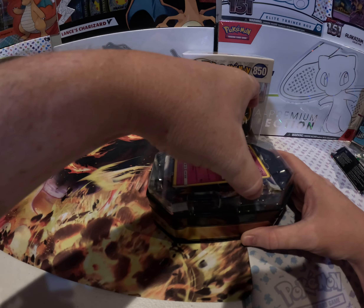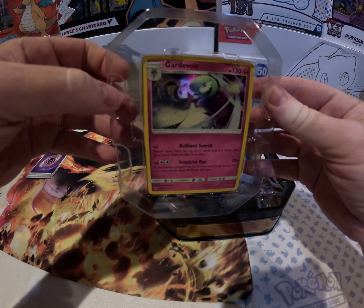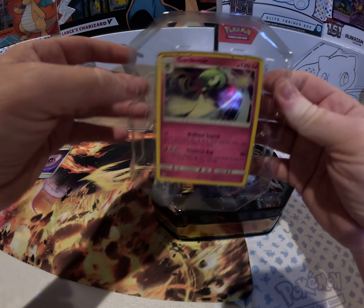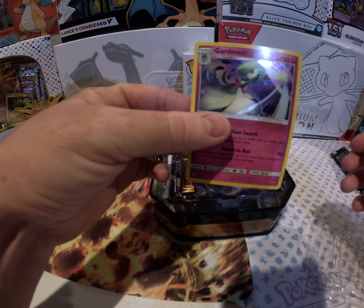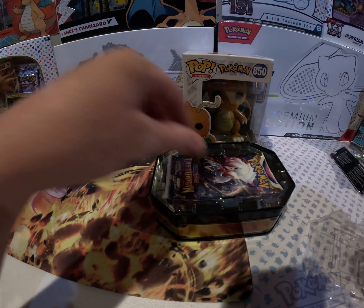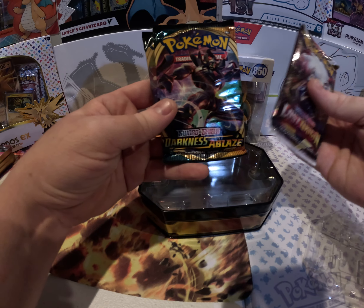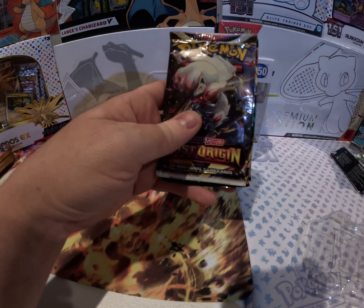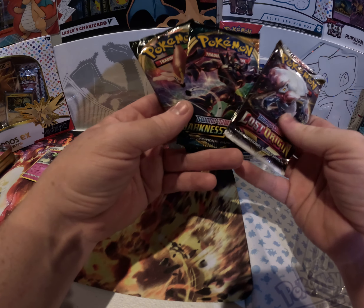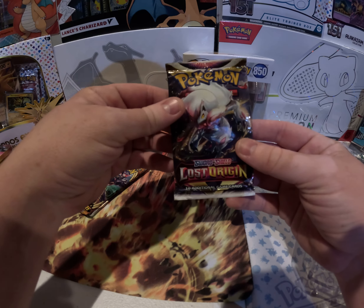I was hoping there'd be some Sun and Moon era packs in here. Right off the top there's Lost Origin — not a good sign. Good old Gardevoir promo card, and there's a code card if you want it. Let's see what our packs are: Lost Origin, Darkness Ablaze, and Rebel Clash. From a 2019 tin I was hoping for a little more than that — no doubt about it, that is disappointing.